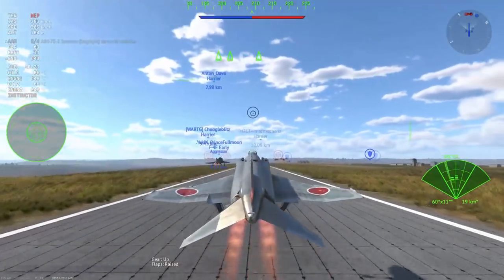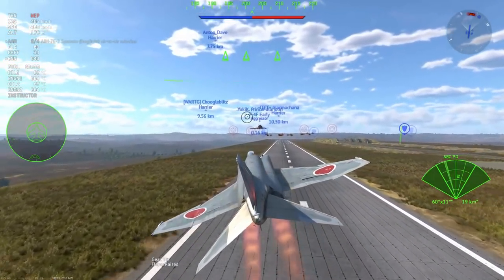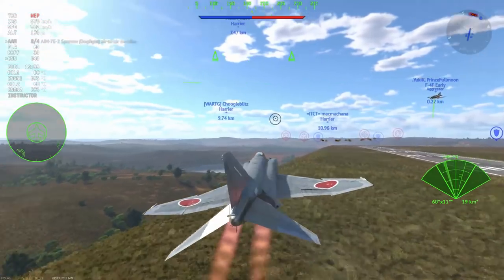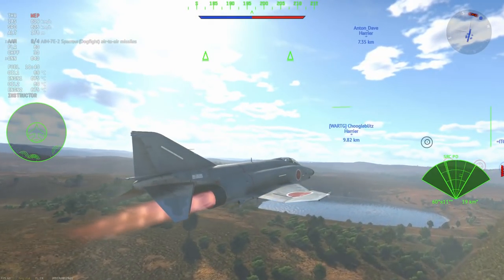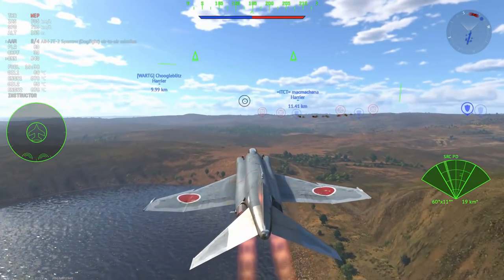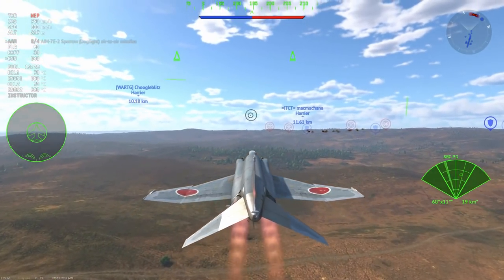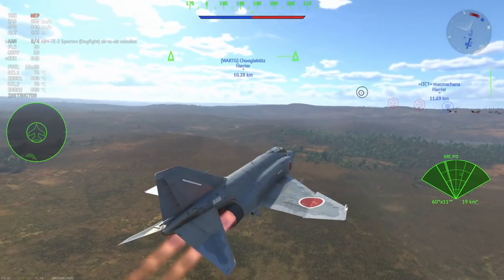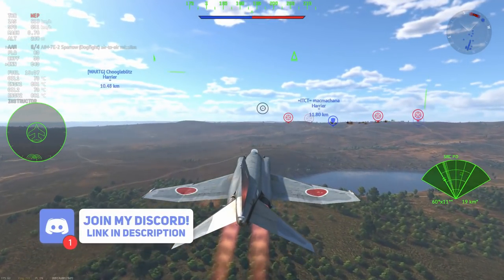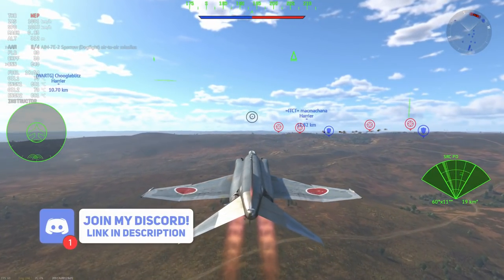I quite like Phantoms that have the Pulse Doppler function and some good AIM-7s, and that's kind of what we get here. The Pulse Doppler radar facilitates the AIM-7E2 Sparrow, which is an evolution of the AIM-7E. This particular Sparrow has a quicker response time and is therefore a little better in dogfighting range, so you can pull some fairly interesting short-range Pulse Doppler engagements with it.